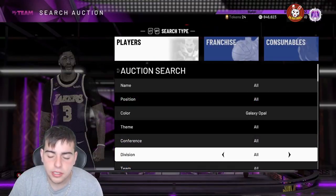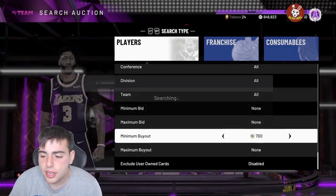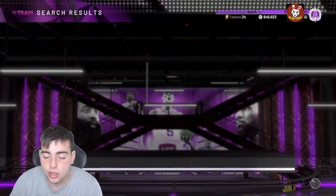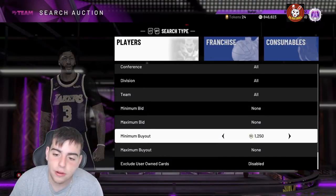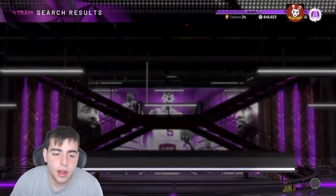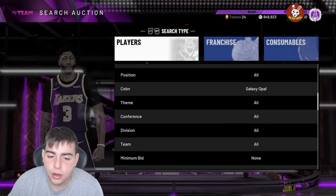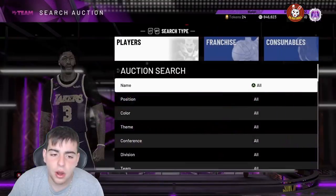So obviously, this is the best snipe filter in the game if you have the patience — Galaxy Opal, minimum buyout 500. What do you think about the token market update? It was insane. For this filter you need a minimum 100k MT. It's high risk, high reward — this can take you hours, but if you get one it's a huge win. If you get Kareem you'll make about 400k, KD about 300k, Vince Carter 100k, MJ 100k. But if you miss it, it's probably one of the worst feelings.